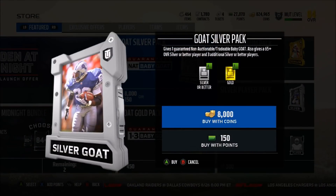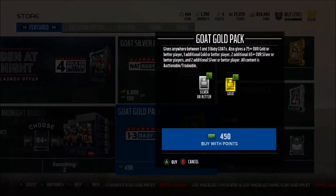So we have the GOAT Silver Pack, which gives 1 guaranteed non-auctionable and non-tradable baby GOAT. It also gives a 65 overall plus silver or better player, and 3 additional silver or better players.